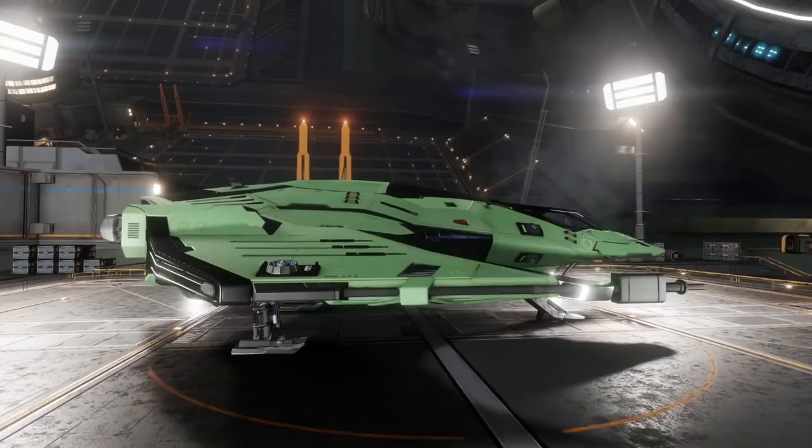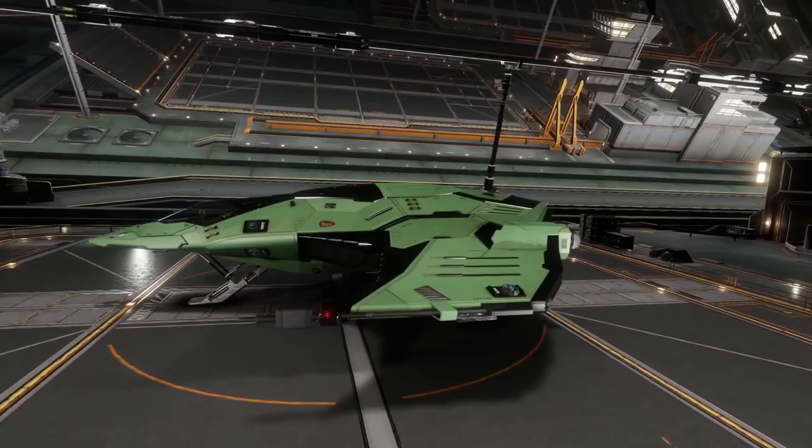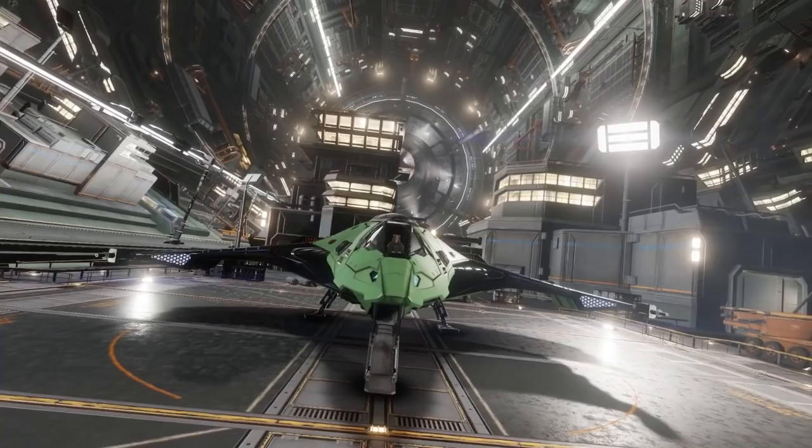When I get into an Eagle, the very first mistake I often make is forgetting that this ship is basically beautiful, but it's also a box of tissue paper. The Eagle Mark II favors having a good pilot — which is you — so if you suck, you're going to be dying a lot in this ship. It doesn't forgive you for making mistakes.